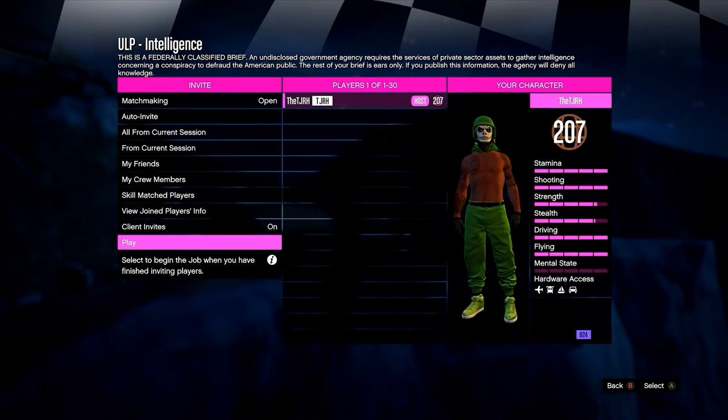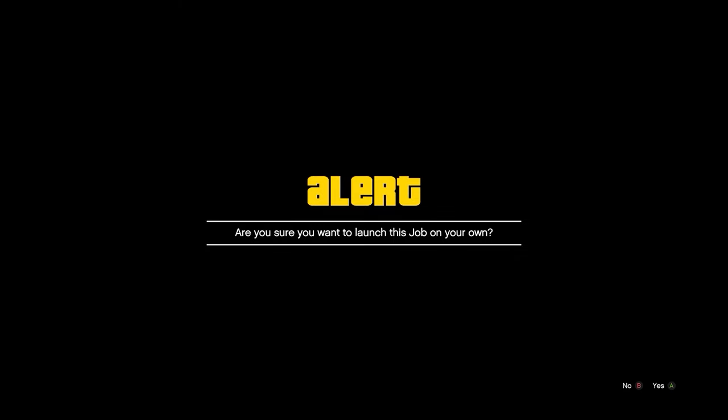Now you should get onto a screen like this. Hit confirm settings, then press play and accept the alert here.